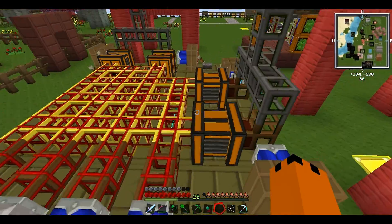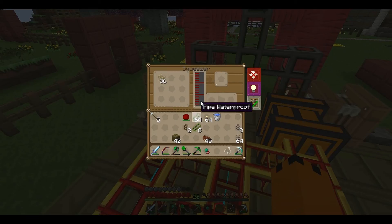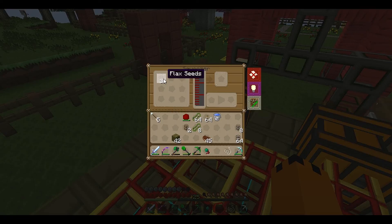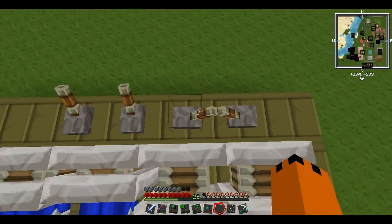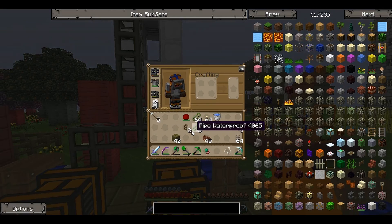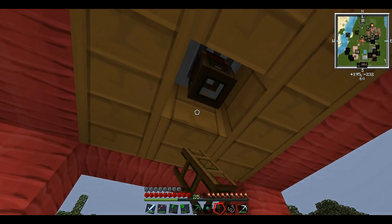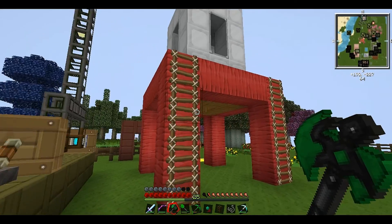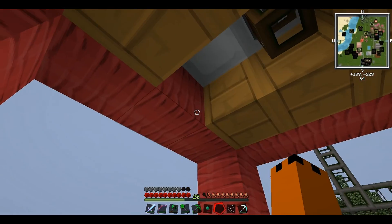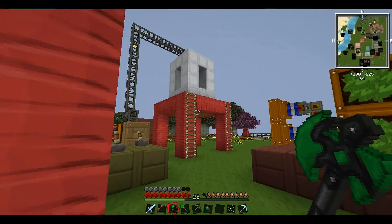I forgot to get the iron waterproof, but we'll get that another time. Let's stick this lever here and get that going so it's ready for whenever we need to pump out some honey. The squeezer still hasn't processed anything - looks like you can't do flax seeds in it, unfortunately. I'll turn the power off now so we don't waste the coal. I've got a lot of pipe waterproof now - I managed to farm some rose red plants. We're going to need two more redstone engines, so we'll stick that there and put a lever here.